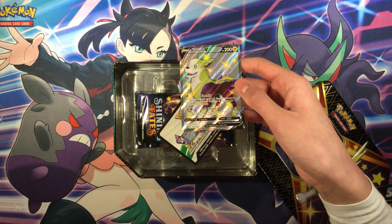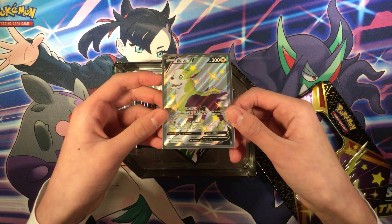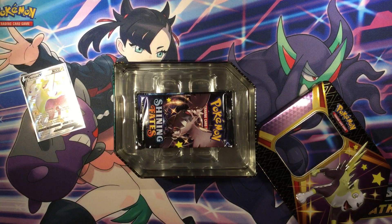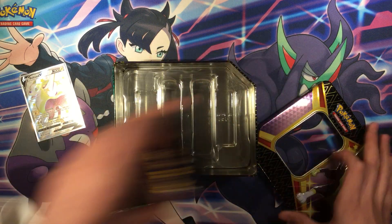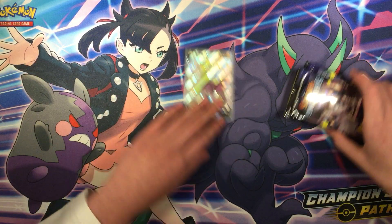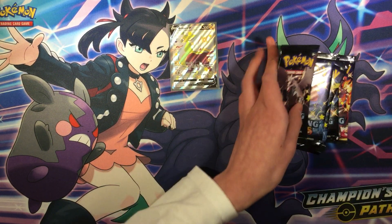So here's the Bulletin V promo card, let's leave that up. Here's the Bulletin V card, you'll also get a code card. And 6 booster packs of Shiny Fates. Okay, so let's put the tin off to the side. Put the Bulletin V promo card there, and let's open up the 6 booster packs of Shiny Fates.